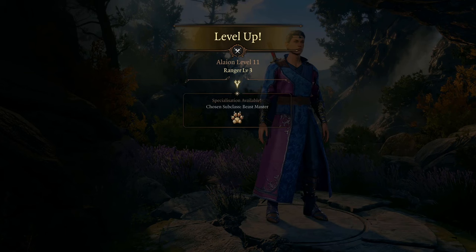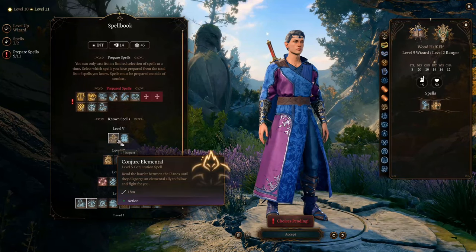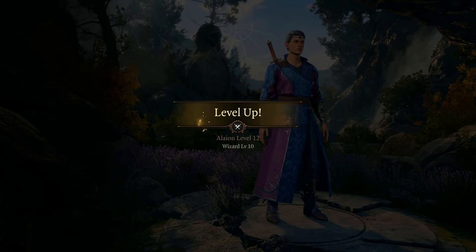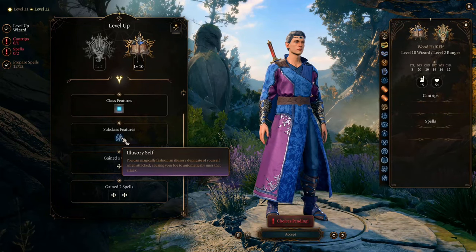From level 11 to level 12 we go back to Wizard class. At level 11 you can learn Conjure Elemental to summon the strongest unit you can summon for your party. Finally, at level 12 you get your final special school ability: Illusory Self.